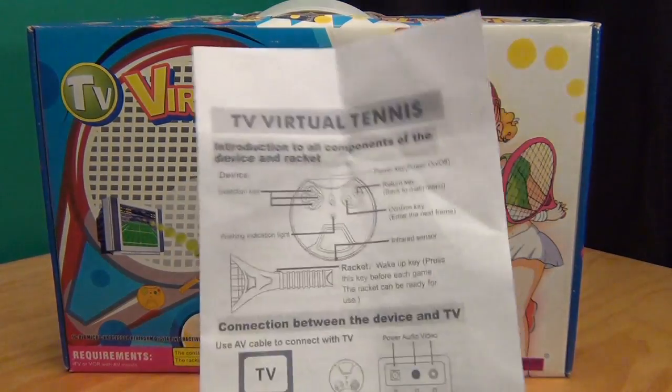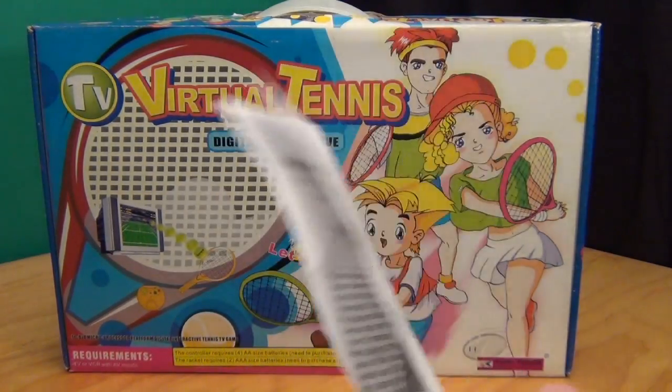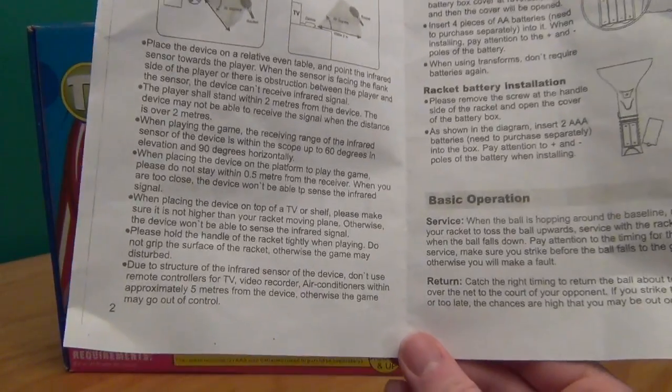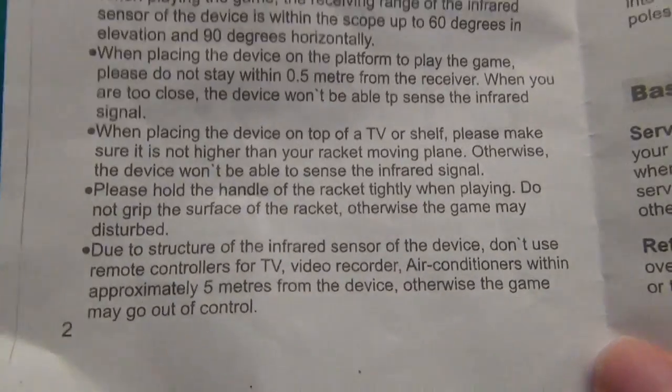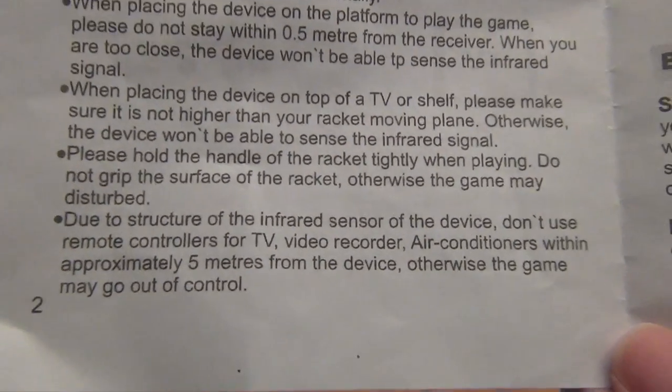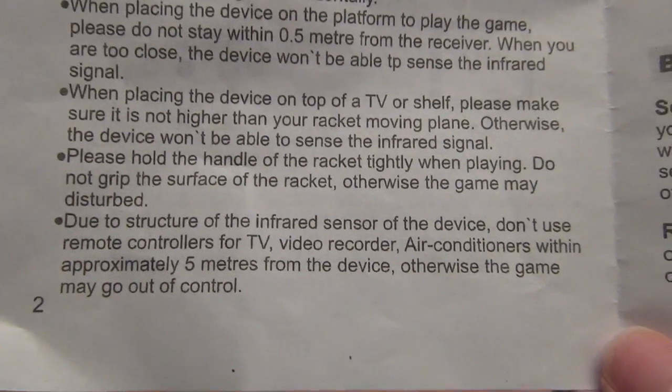It also comes with a manual — and when I say manual, I mean a sheet of cheap A4 paper with stuff printed on it. I'll scan it and put it on Facebook if you want to go through it, but my favourite quote: 'If you use a TV, video recorder, or air conditioner infrared remote, your game may go out of control.' And kill everybody!